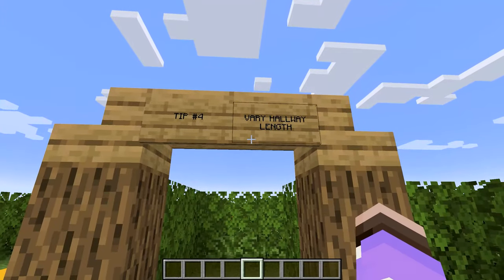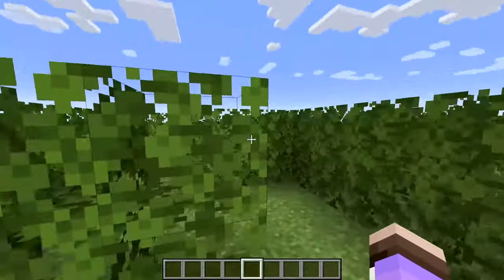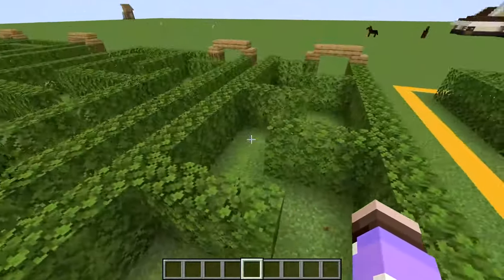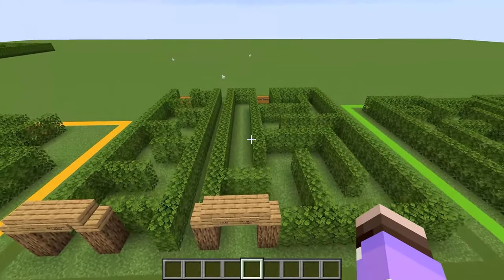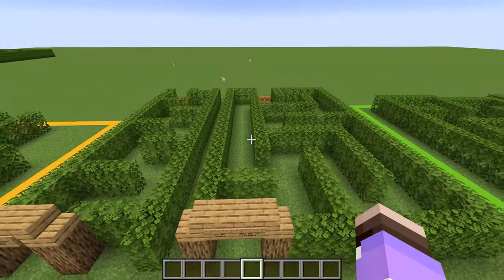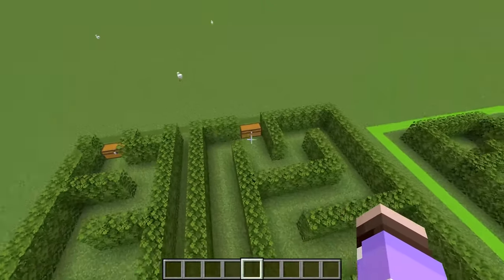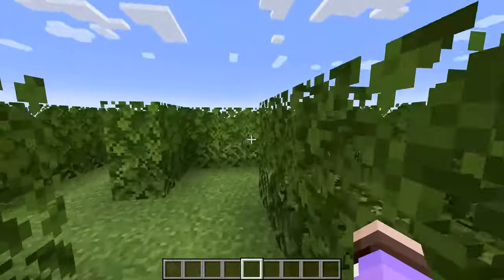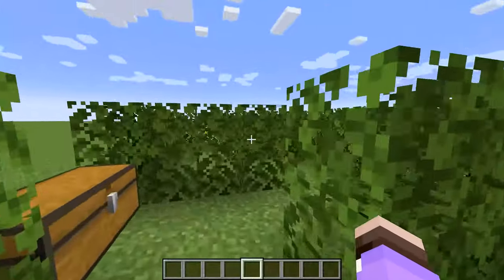Tip number four is to vary the hallway length. No one wants to be stuck in a maze where you're just turning left, right, left, right — it's not fun at that point. Instead, you want to give the player long stretches to run, which can give a potentially false sense of security. Often they lead to nowhere, but just sometimes they can be a free pass beyond some tricky sections. Having a variety of lengths, types of turns, and dead ends can keep the maze feeling fresh.